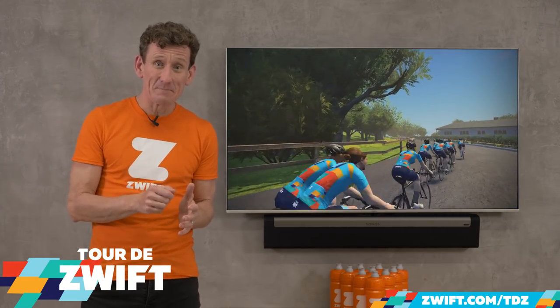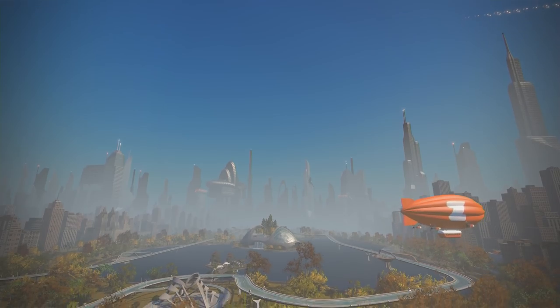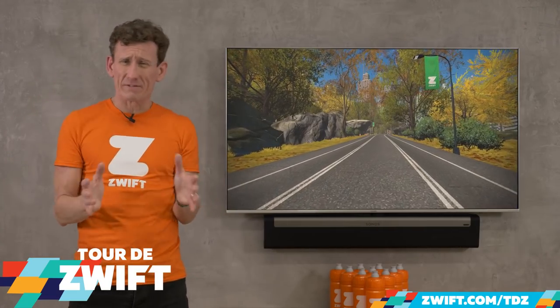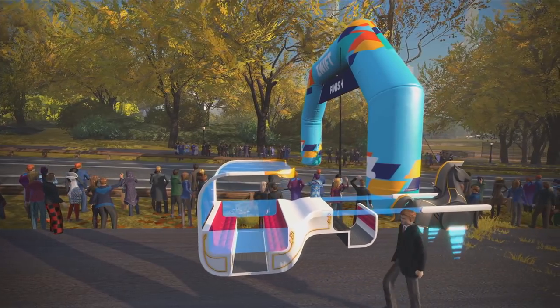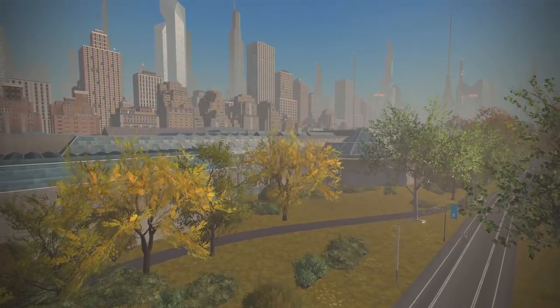Then it's back to NYC, New York City, for stage nine. After all of your hard graft it's time to hit the perimeter for a cruise around the park. Have a hot dog. Check out the robot horses. Don't forget to look upwards as well. Enjoy this one — you've earned it.